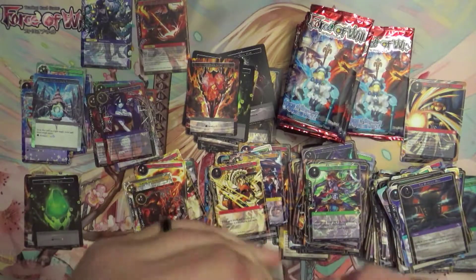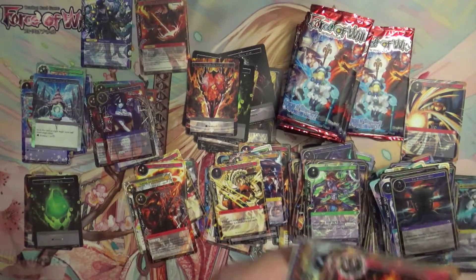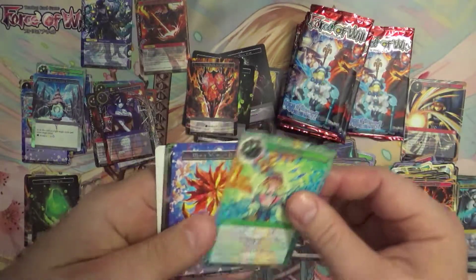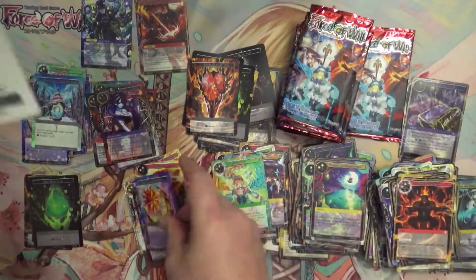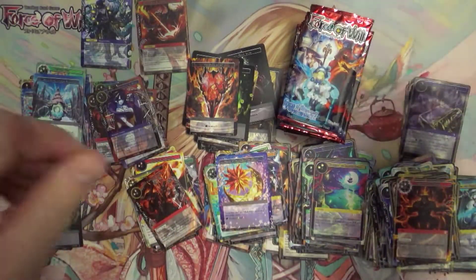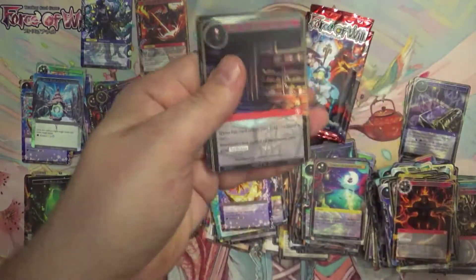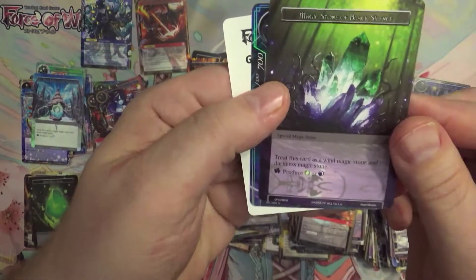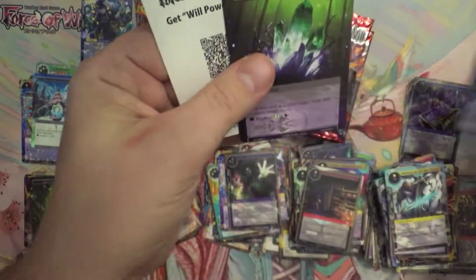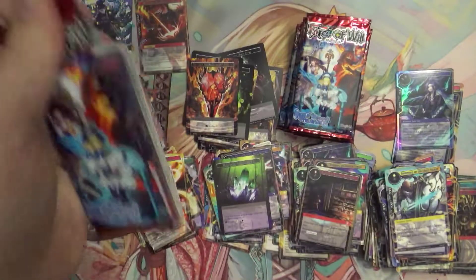And we still have a little more than a third of a booster box to go. We got another rare magic stone and a foil uncommon. Now those of you Force of Will fans actually watching this — not just Magic and Pokemon fans checking this out of curiosity — the rare magic stone. Are you guys excited for the new Ghost in the Shell booster box that's coming up?